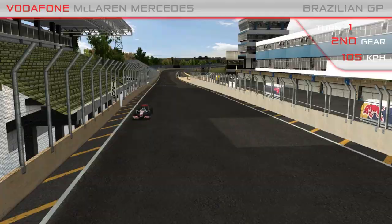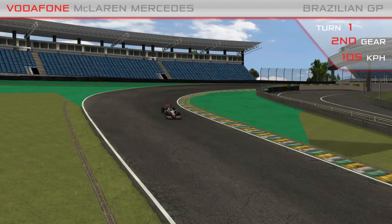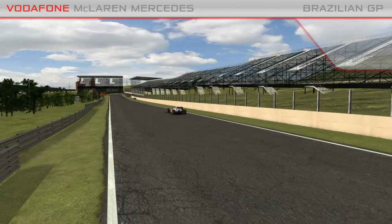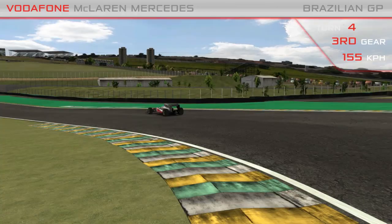This is Interlagos heading towards Turn 1, braking down from 310km/h now — a second gear corner. That's Turn 2, where you'll pick up the DRS detection zone in the race. This is Turn 3, deploying the DRS all the way down here, giving you an opportunity to overtake into Turn 4. Normally a bit of a tailwind here, so braking again down from 310km/h.